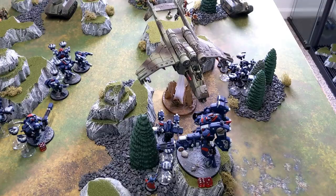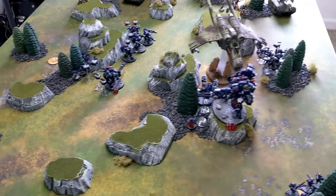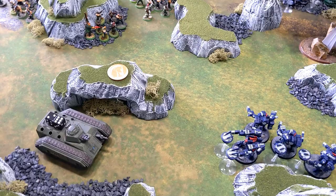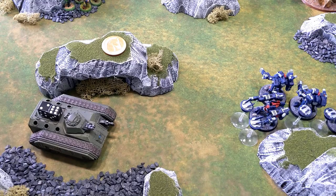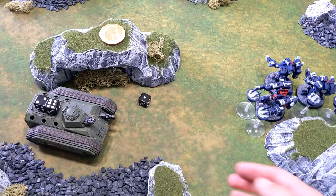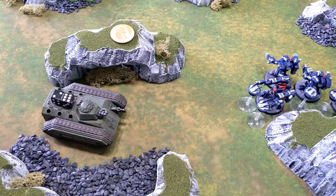First in the shooting phase, Skyfire our warlord fires four fusion blasters at the Chimera which popped smoke. Hitting on threes with re-roll ones — two twos come up, so only one hit. Strength eight versus toughness seven wounds on threes. I spend a command point to re-roll one miss; the re-roll wounds. AP minus four means no save for the Chimera — D6 damage rolls a three, bringing it down to five wounds.